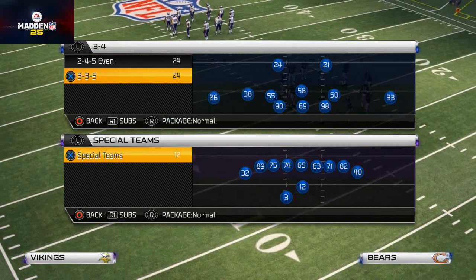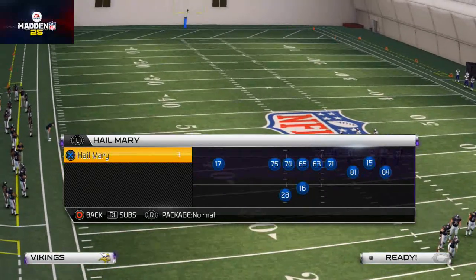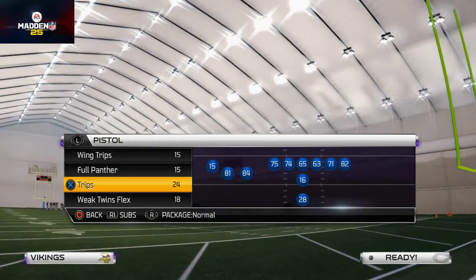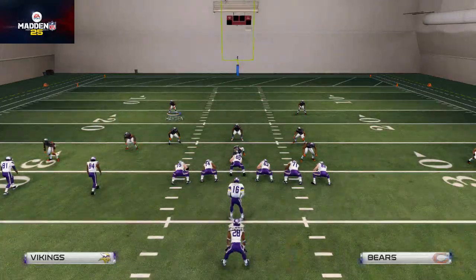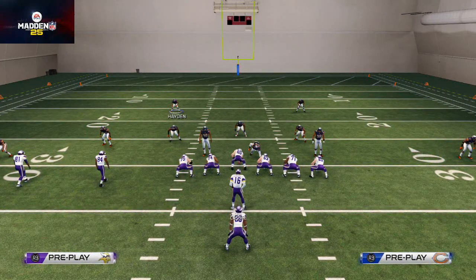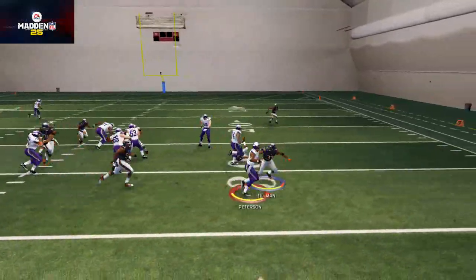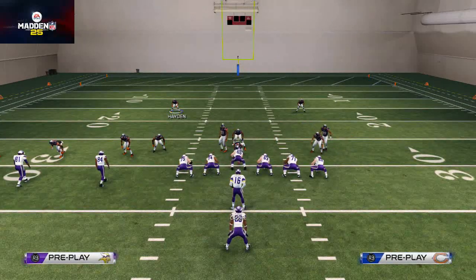The number five tip is pass commit. Pass commit gets you involved with your game — as far as the passing game goes, if they call play action your guys won't overplay. But if they call a running play, this is why we use pass commit when we want to stop the run. You'll see here we get a really nice edge sealed on the outside and stop the strong power run. That's our number five tip on how to stop the run in Madden 25.